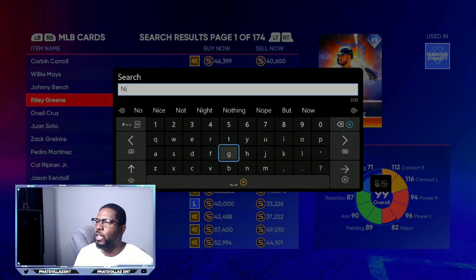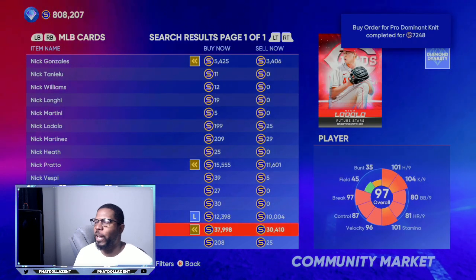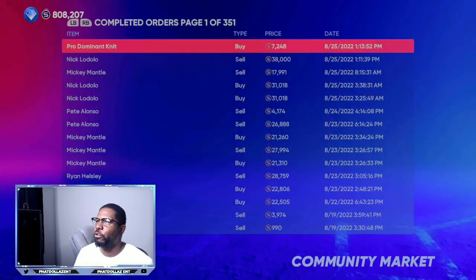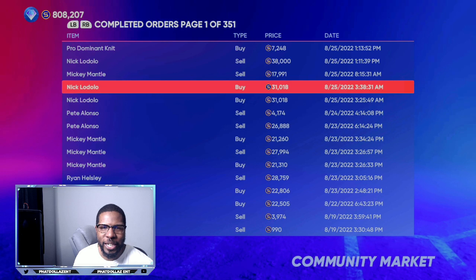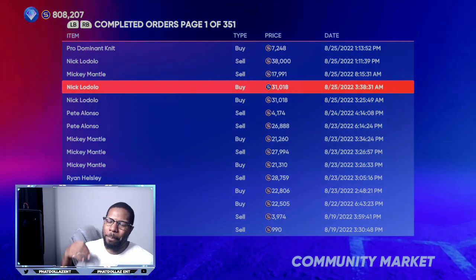We're going to type his name in the search so he pulls up. Here is 97 overall Nick Lodolo. If you go to my completed orders, you can see I was buying Nick Lodolo for 31,018 — and you can get him even cheaper. You want to subscribe to the channel and do this right away.